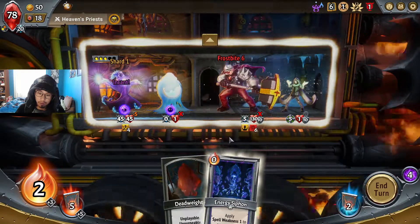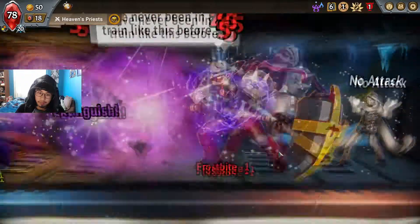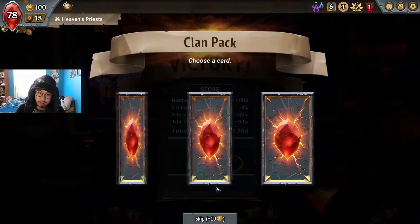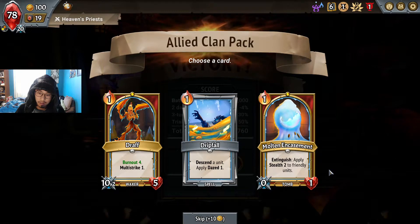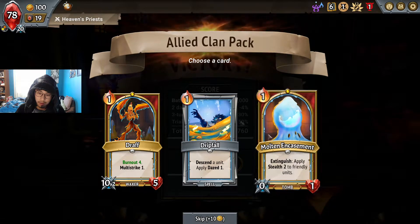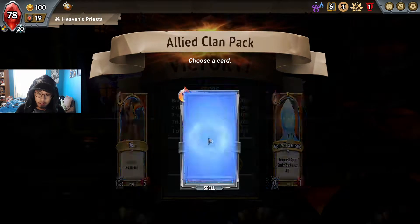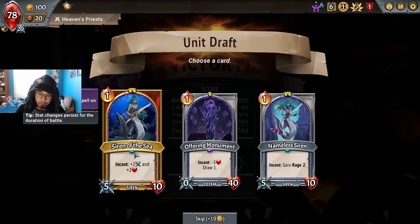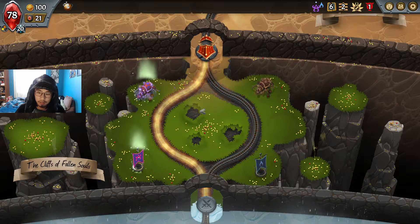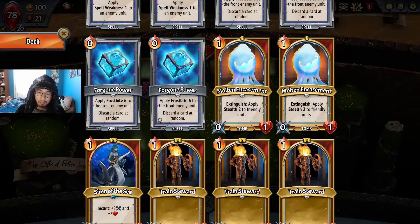Oh god, we're already on the final floor. That's actually OP — I'm definitely taking that card. Draft or Molten Encasement? Oh, Driftfall is also very good — descendant unit, apply daze one. I'm gonna take that. Siren of the Sea I think would be good. A unit that also encants and buffs — very nice. Some Melting Remnant could be good too.